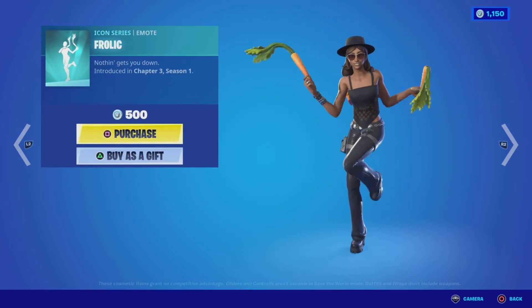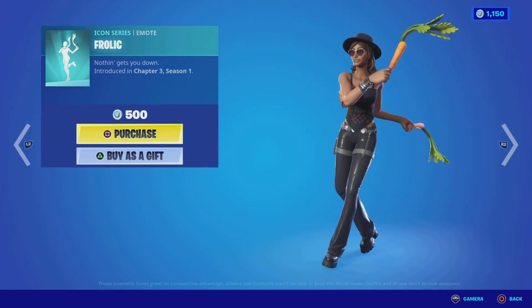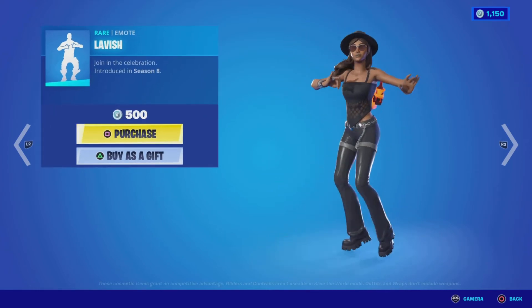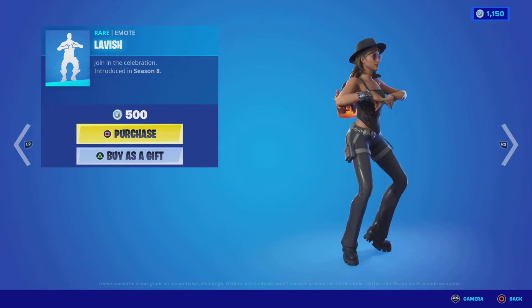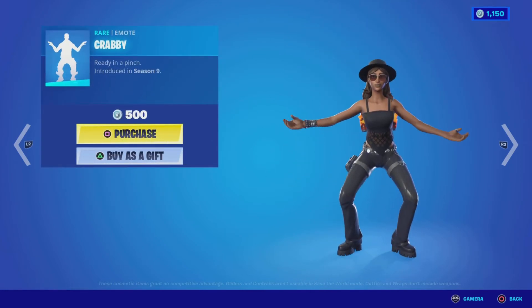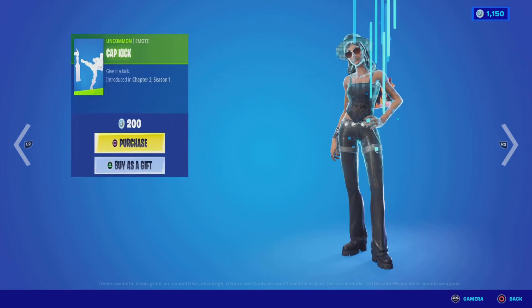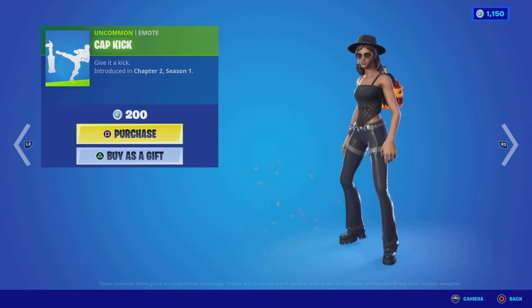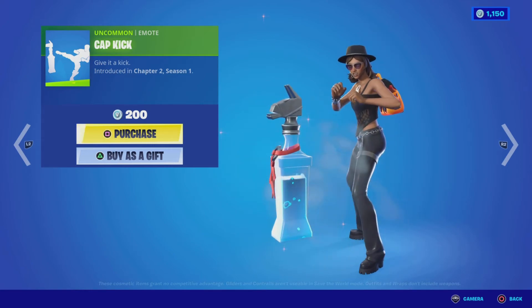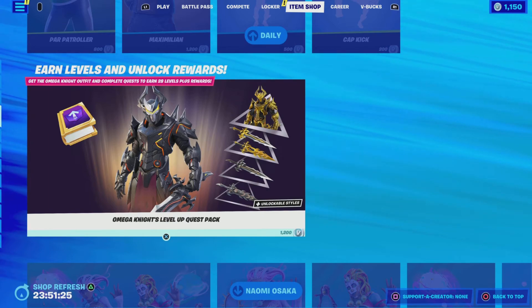We have the Frolic emote from chapter 3 season 1 — a cool little beat — at 500 V-Bucks. The Lavish emote from season 8 for 500 V-Bucks, and the Crabby emote from season 9 for 500 V-Bucks. The Cap Kick emote from chapter 2 season 1 is pretty hilarious and at least it's cheap at 200 V-Bucks.